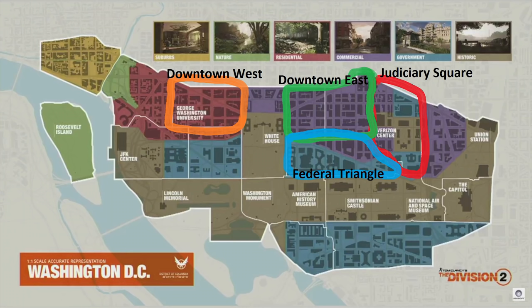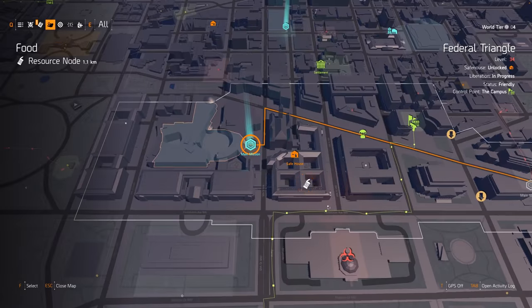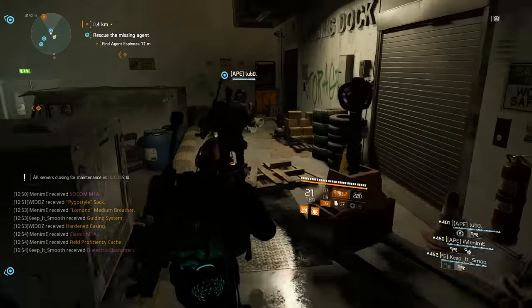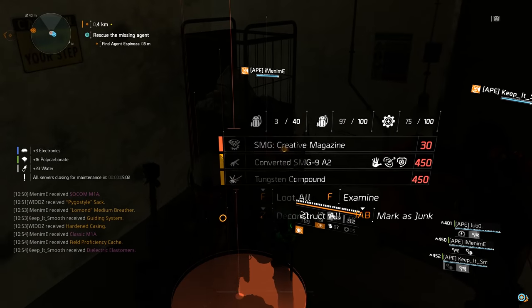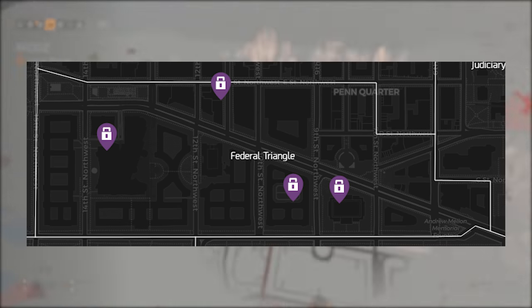Then we have the Creative Magazine, which you will find in the Federal Triangle district. The main mission where we found it was Jefferson Trade Center, right after you clear the garage. You can also see some of the open world Hyena caches on the map if you get unlucky with the mission and don't want to wait for it to respawn.